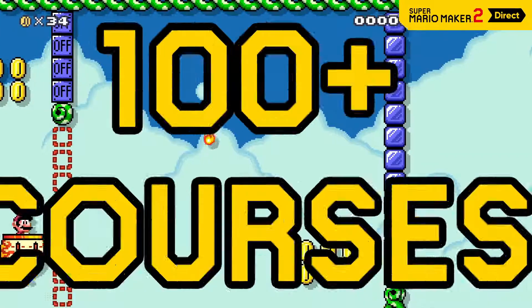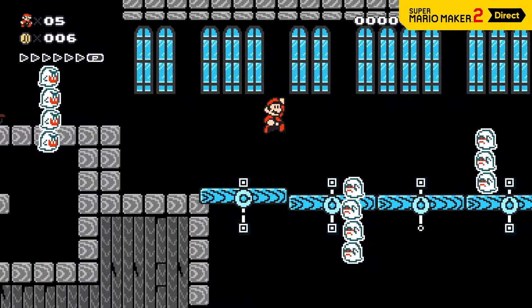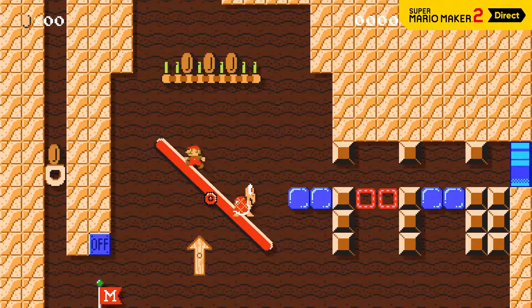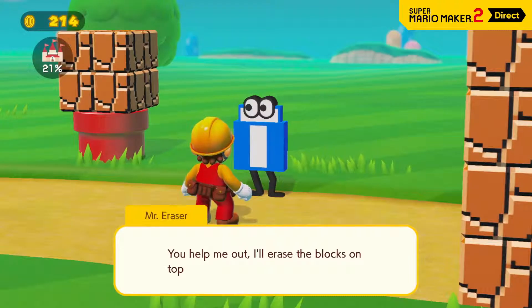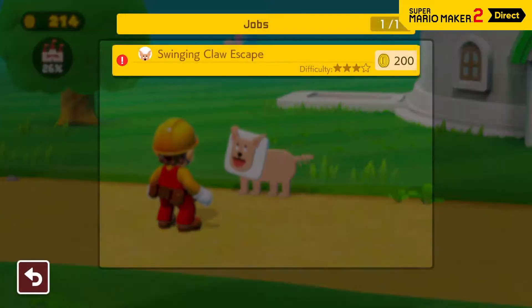There are more than 100 original courses crafted by Nintendo in Story Mode, showcasing a variety of tools, course parts, and features. As you play, you'll see many examples of expert course design. As the castle's reconstruction progresses, Mario will be able to reach more areas in and around the construction site, and the characters you meet in these new areas may even offer up additional jobs.